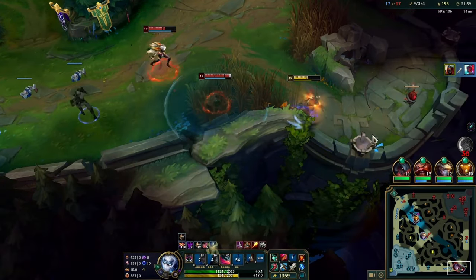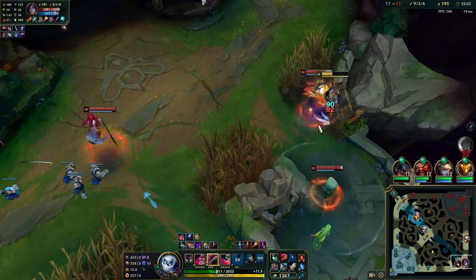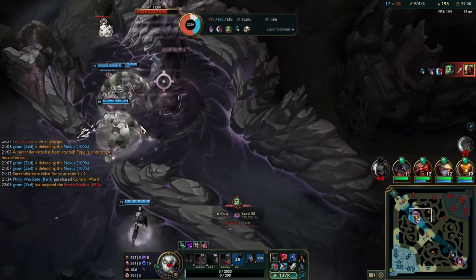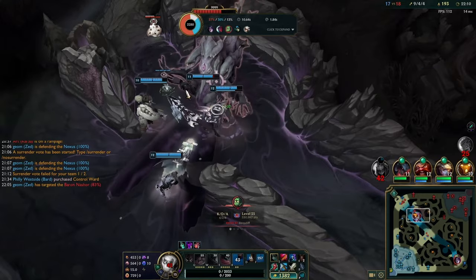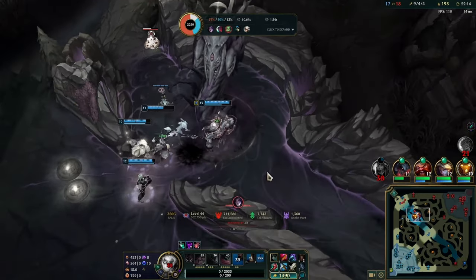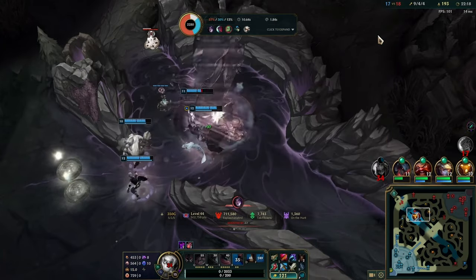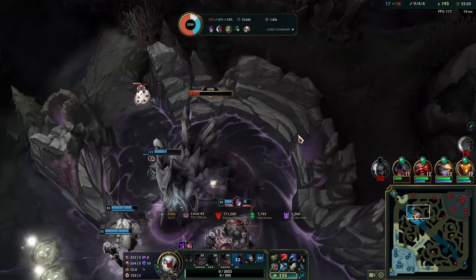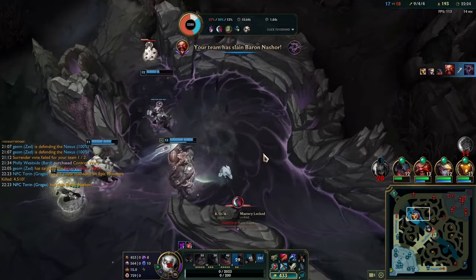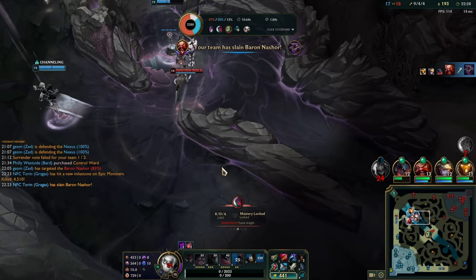A little trick I did there is I use my W in the bush and then run the other way. That's something you can do as Zed in general — in a lot of gank situations you place the W and then run the other way to force the enemy to choose between you or your shadow. Then you wait until the very last second and decide whether you want to take your shadow or not.